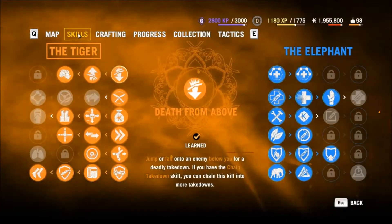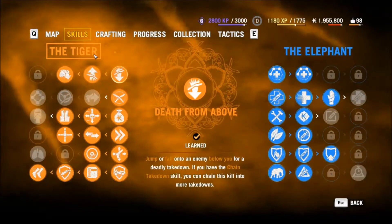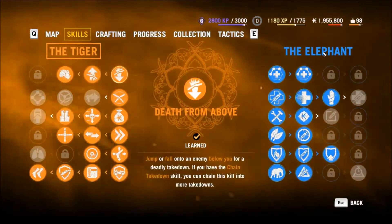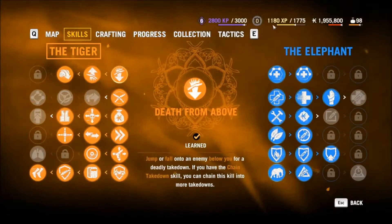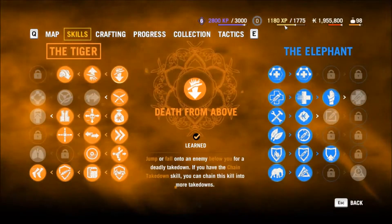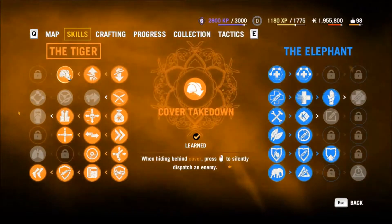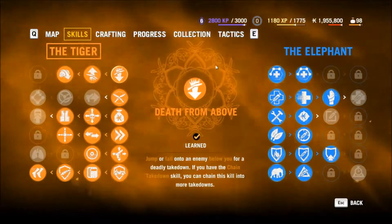The tiger skills in orange on the left are mainly for attacking, and the elephant skills in blue on the right are mainly for defending. You can take skills at any time by spending skill points and clicking on the skill you want. You get skill points by gaining experience levels, which is done by completing quests and killing bad guys. You can have any mix of skills, but some have prerequisites before you can choose them.